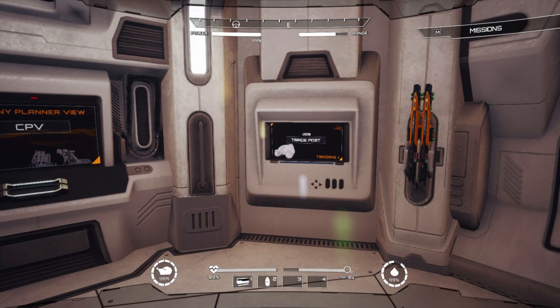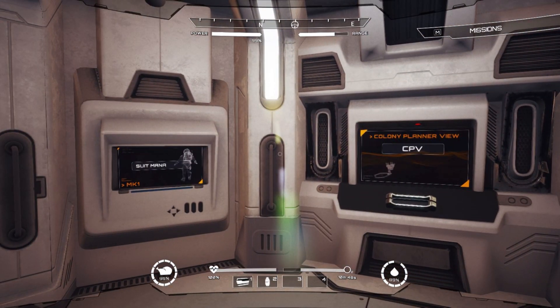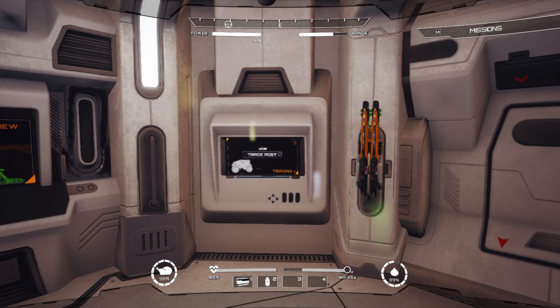Hello everyone and welcome back to JCB Pioneer Mars, a game where we are colonizing the red planet using futuristic JCB equipment — it's also a mining simulator. We're continuing where we left off in the last video. As some of you rightfully pointed out in the comments, I was overzealous with my suit upgrades and had to start over. Since this game is still really buggy, this is my fourth attempt at getting us back to where we were.